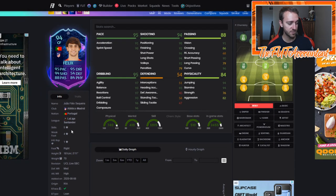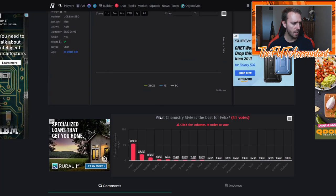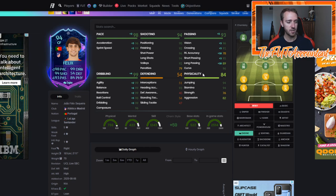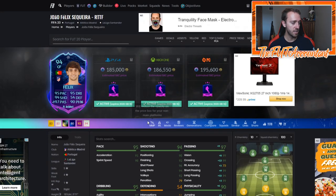The in-game stats look pretty good. Five-star skills with a four-star weak foot. I think a lot of people are rocking a Hawk chemistry style on him, or maybe a Marksman, or some people were saying Engine. An Engine would work pretty well if you really wanted to max out the agility and balance and boost up the passing too. So maybe as a center attacking mid you rock an Engine on him, or an Architect to boost up the passing depending on where you run him.